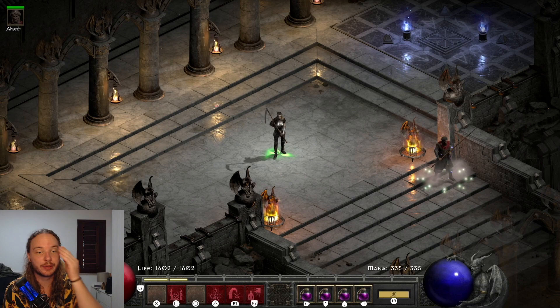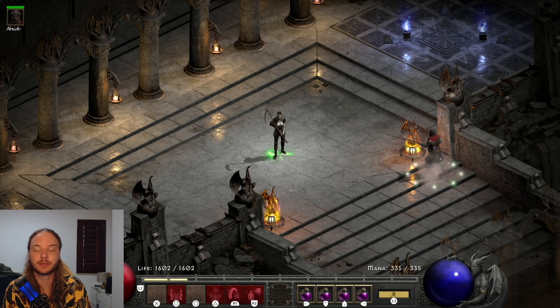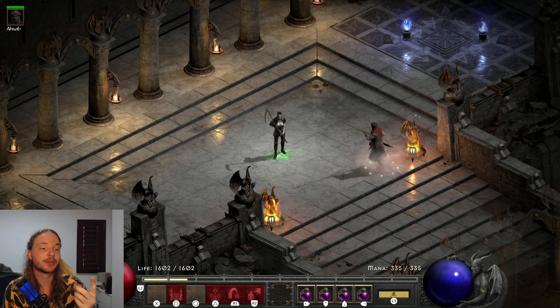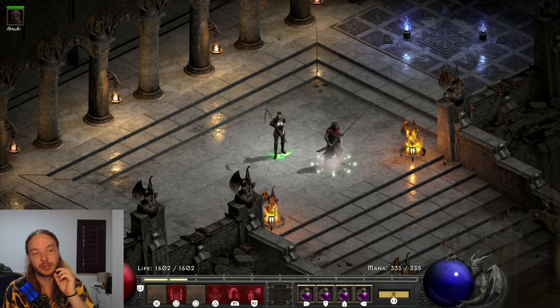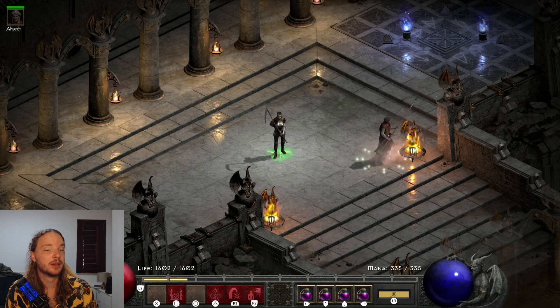I wanted to show off a really fun build I've managed to play with this character. I've been leveling her up because my other assassin disappeared and then she came back. We're going to go through the stats, the skills I'm using for this version, the gear she's wearing right now, some alternate gear choices, and some budget gear choices, because she is very, very strong.